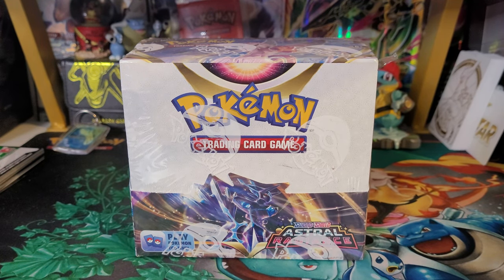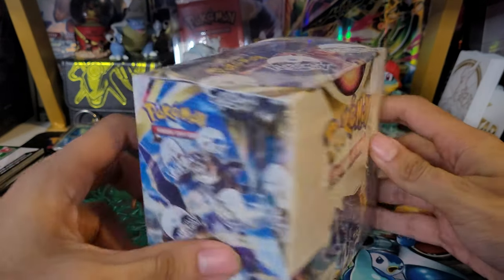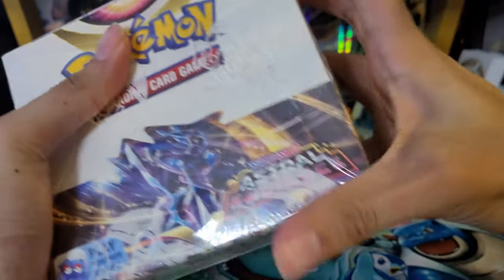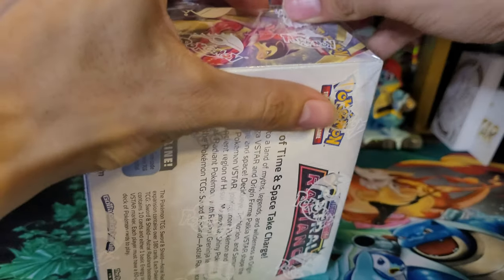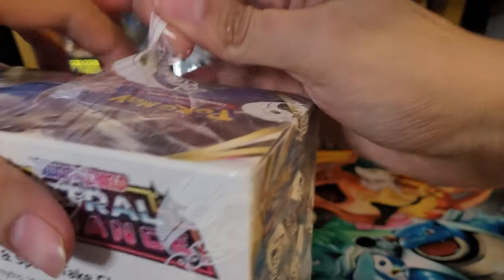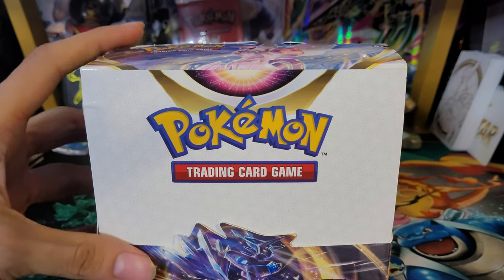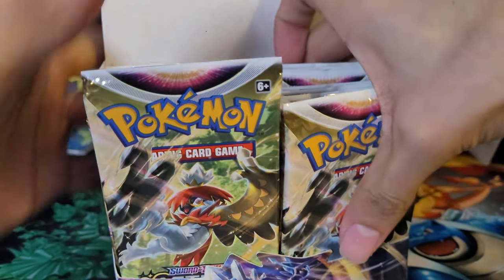Hey guys, welcome back to the channel. Today we're opening up a booster box of Astral Radiance — really looking forward to this. We already opened up a few packs, one ETB and some packs from one of the boxes, so we did get some good pulls already, including one of each rarity and a Radiant Rare. If you haven't checked out the Elite Trainer Box video, definitely check that out. Let's not waste any time and go straight into this.